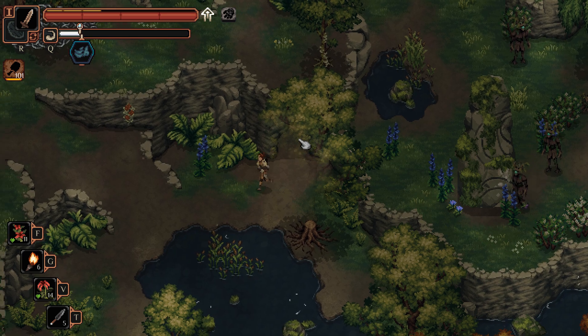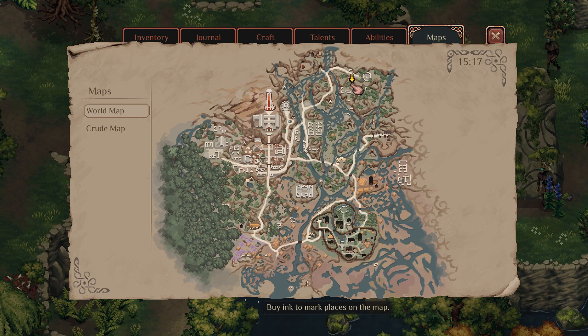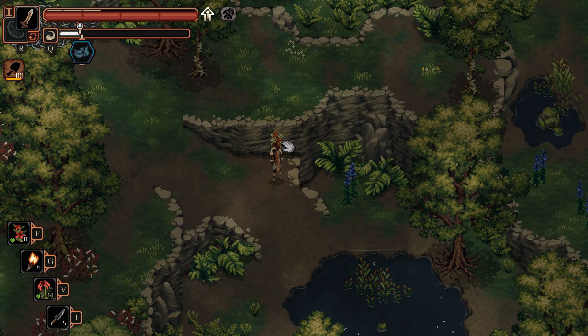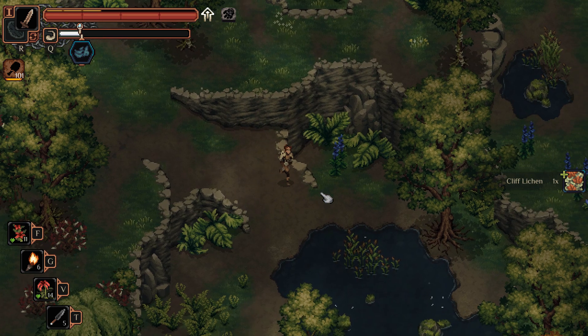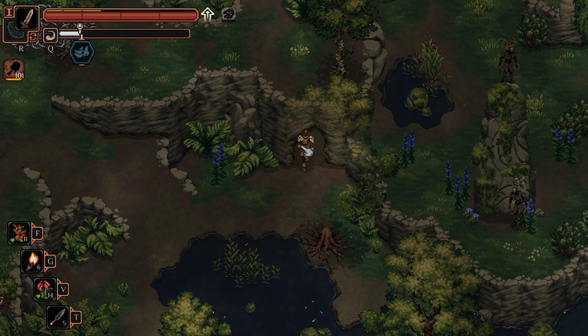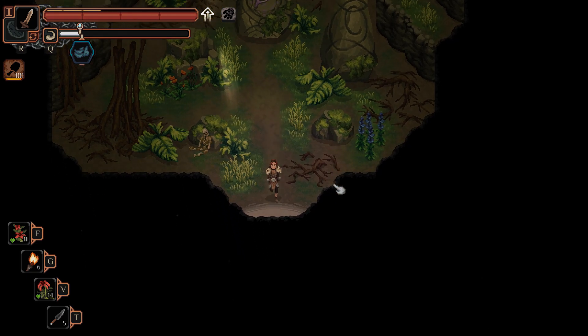Here is another cliff lichen that you can get. This is my location on the map, and it's just right here. So if you know where the LP map is — the Learning Point, or the Learning Point Cave, which is right here — it's right next to it.